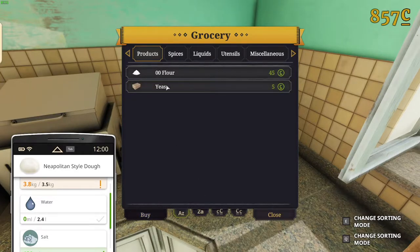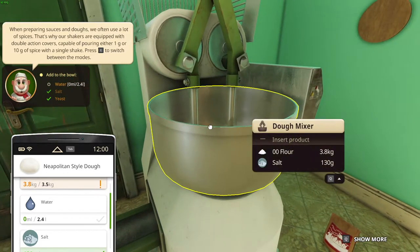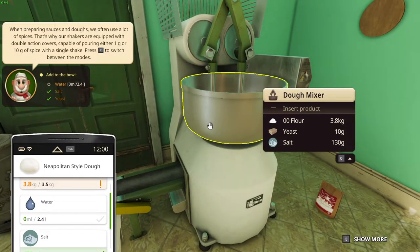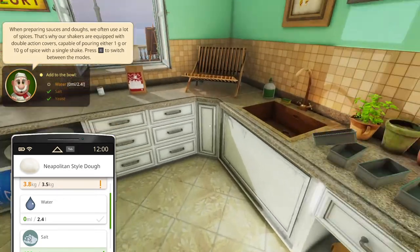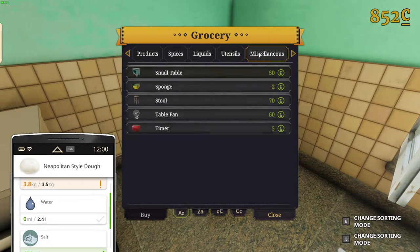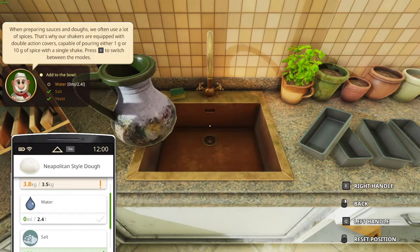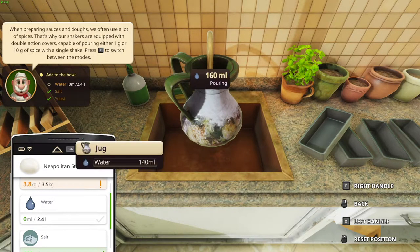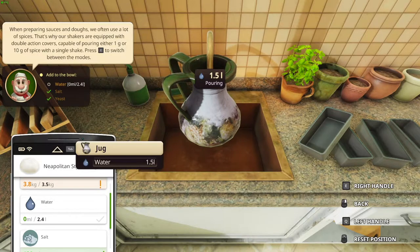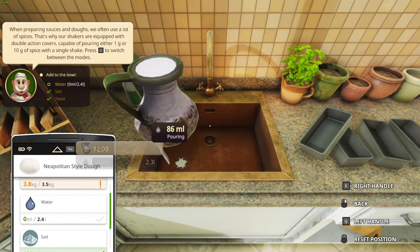Oh, the butter thingy — ah, forgot about it. I'll just add another one. And I gotta add this butter in here, just like that. And water — I need a bowl, I need a pan, a jug? Yes. Left handle is Q. Oh, there we go. I need... and then how much water do I need? 2.4 liters.